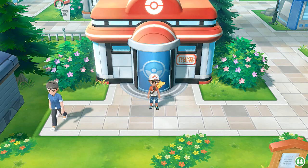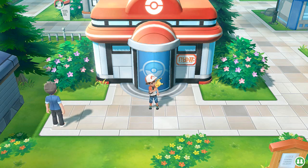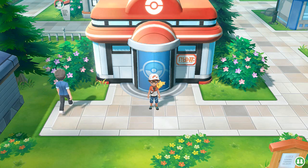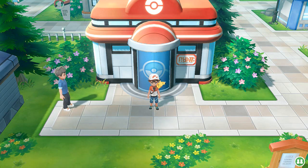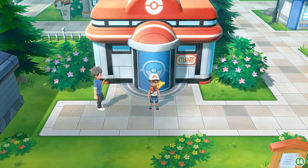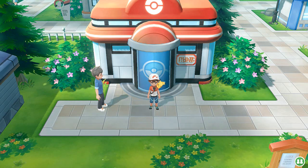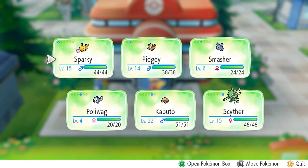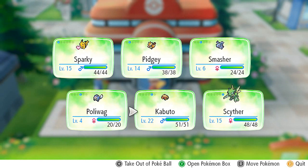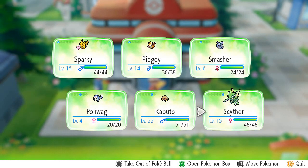What's up guys, it's me, your badass host Draven, and welcome to another episode of our Pokemon Let's Go Pikachu walkthrough. In our last episode we finally won our first badge with our makeshift team. As I said, there are going to be a few surprises. One of which is that I added three new Pokemon to our team: Poliwag, Kabuto, and Scyther.